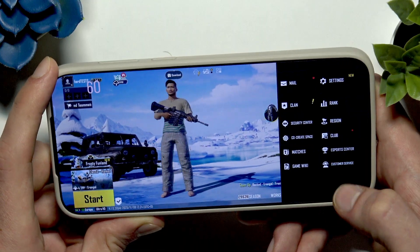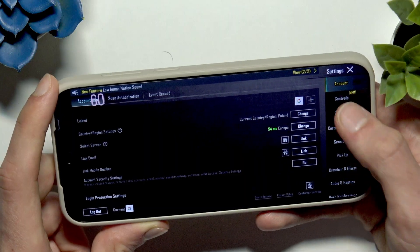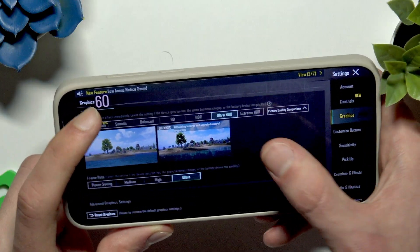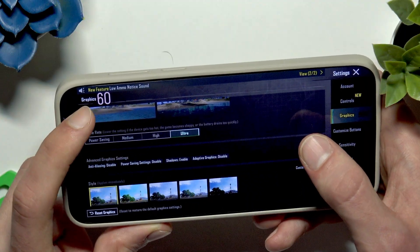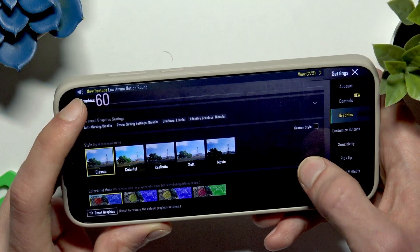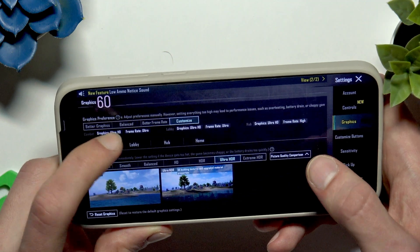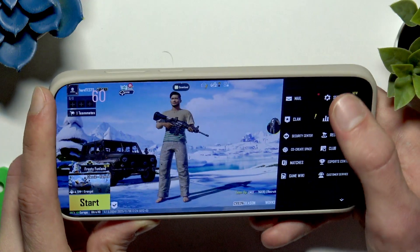Let me show you what the graphics look like right now in this game. Let's go to Settings, Graphics, and as you can see we have customized graphics, Ultra HDR enabled, and the frame rate is set to Ultra. So, everything is set to the max basically.